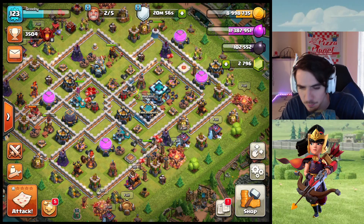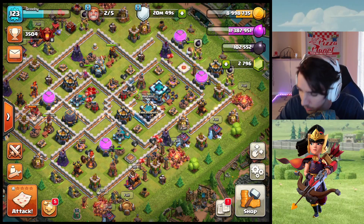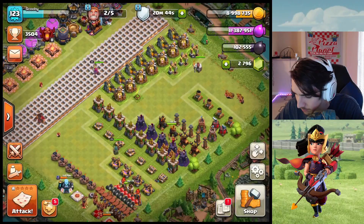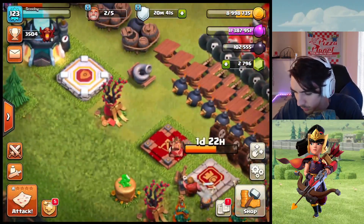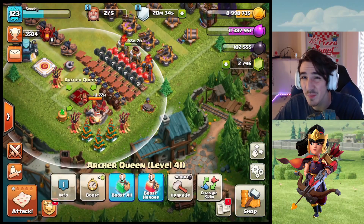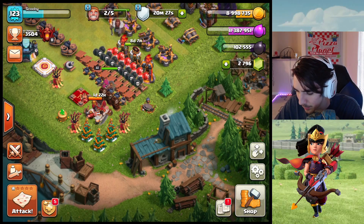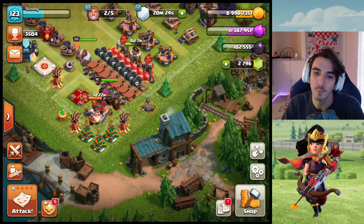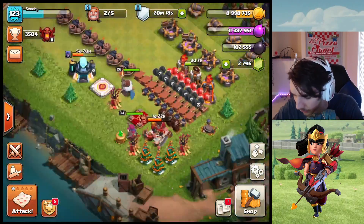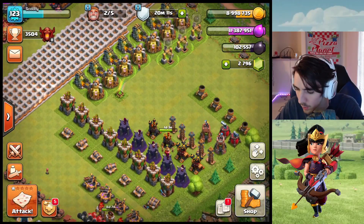Pretty much every episode there might be one or two that I have not done — heroes, of course, gotta get those heroes going. I will be so happy the day we don't have to do heroes anymore. At town hall 13 the Warden goes to level 50, so we got 24 more levels to go on him. The King and Queen go to 75, so those got 34 more levels to go. The Barbarian King is playing a little catch-up at level 41, so we have a lot of upgrades left on heroes. We're gonna do either the King, the Queen, or the Warden upgraded today.